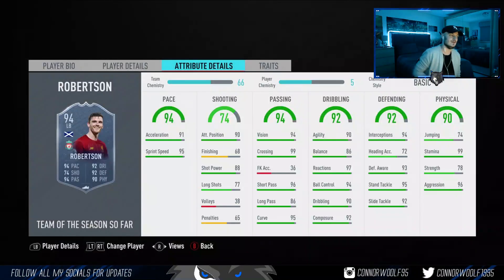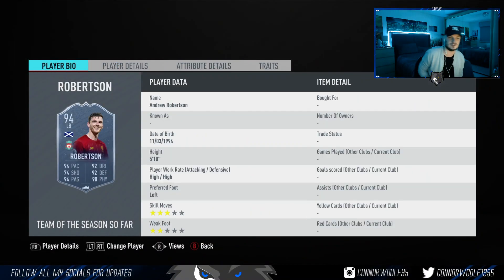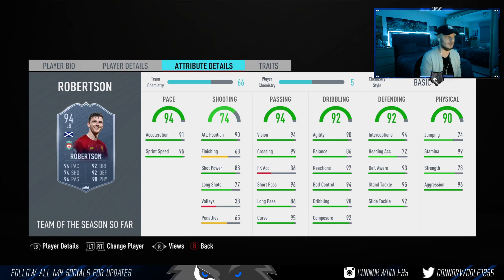Then Robertson — I'm not going to go too much into detail because he does have a Team of the Year card. He's coming in at 340K on Xbox right now. Probably the best left back in the game, but he's nearly identical to his Team of the Year so I won't go into too much detail.